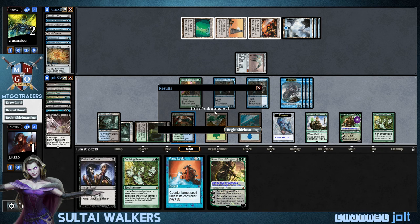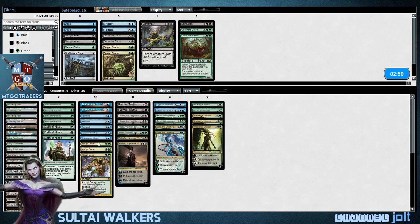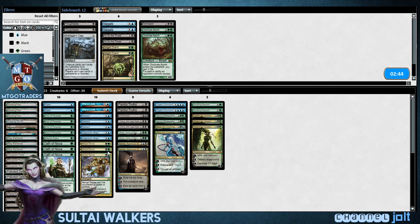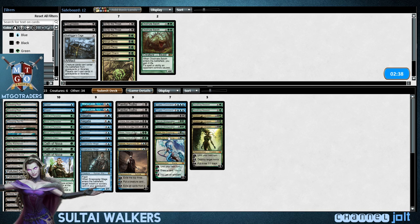We're gonna cut the Go for the Throats right now. Bring in Dismember, Nature's Claim, and bring in Dispel. Cut the Abrupt Decays, bring in the Gates. And we're gonna bring in a Damnation, so that way we can deal with it.